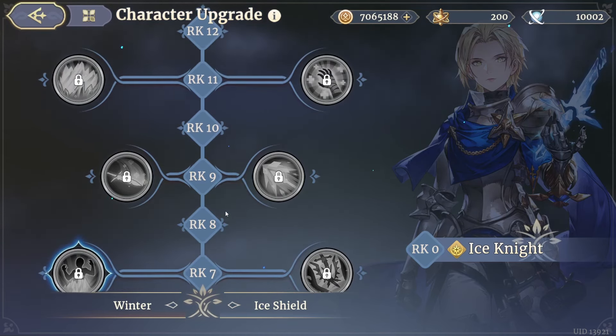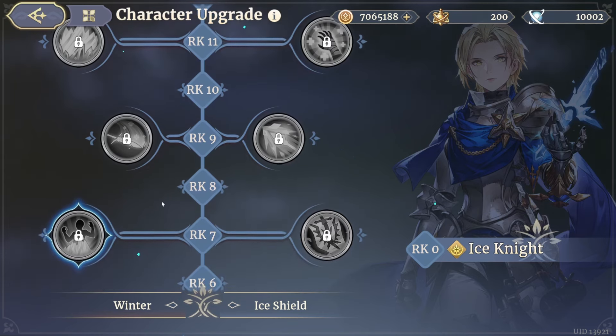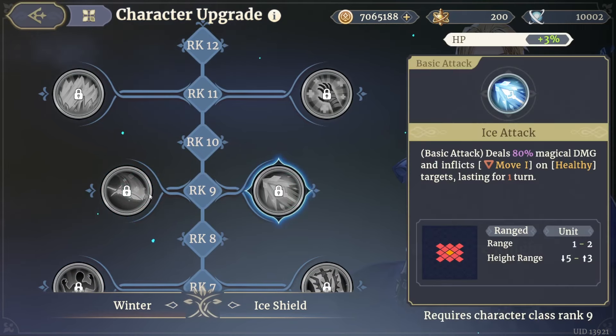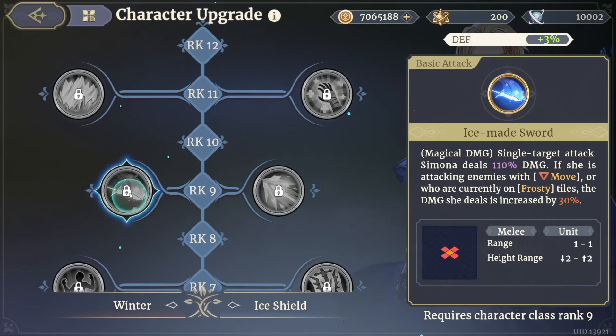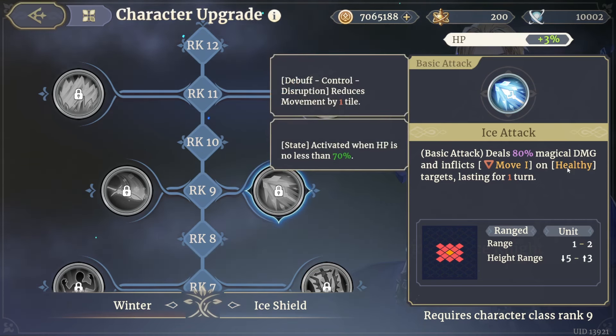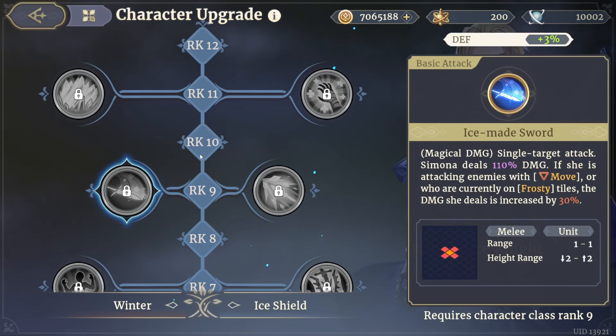Depending on how you decide to build her, the choices are obvious for pretty much all of these. Ice Maid Sword is a single target attack — Simona deals 100 percent damage, and if she's attacking enemies who have Move Down or who are on frosty tiles, damage is increased by 30 percent. The basic attack deals 80 magical damage and inflicts Move Down one on unhealthy targets for one turn. Ice Maid Sword, if you have a slot for it, is the obvious pick.